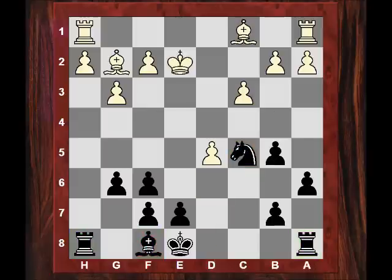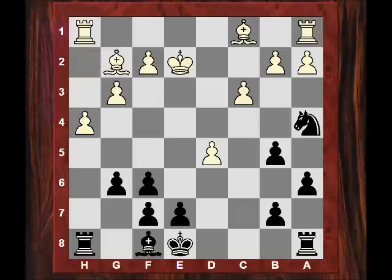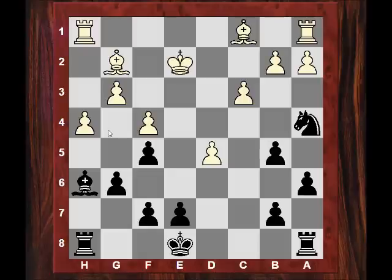Ke2 is played and now Na4 - the c3 square is being put under fire. White neutralizes some of the h-file pressure. Now Bishop h6 says: I don't mind the exchange of the dark-squared Bishops, I want to rob you of the two Bishops. White avoids that by playing f4. Now we see f5 though, putting restraints on White's structure, hemming the Bishop in.